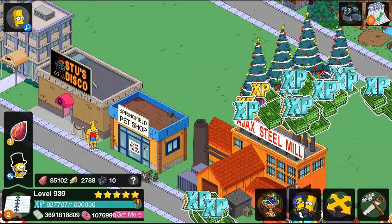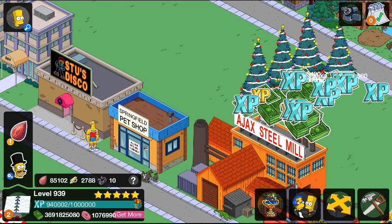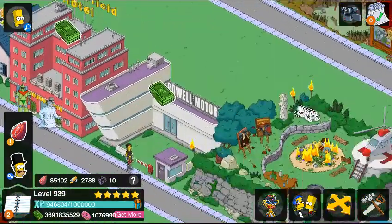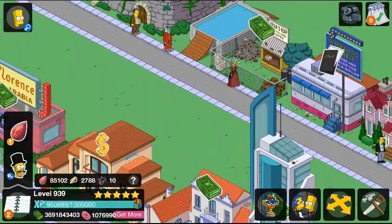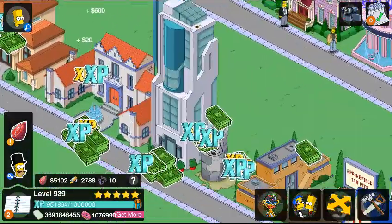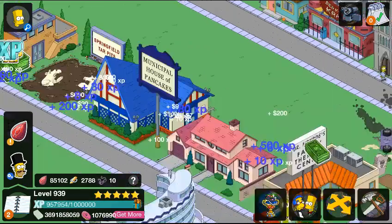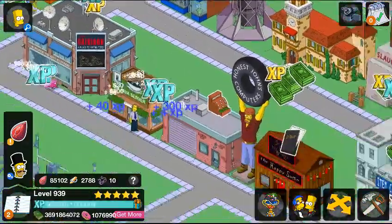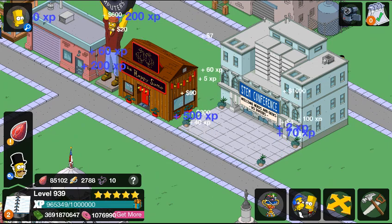That's about it for now for Simpsons Tapped Out. If you guys want to, you can buy Guy Incognito for 135 donuts. I was actually happy to see this guy coming out — I didn't expect him. It's good that they added him, though I don't think this character appeared again in any other Simpsons episode outside of the one he comes from. So yeah, that's about it — I'll see you guys in the next video. See you guys later!